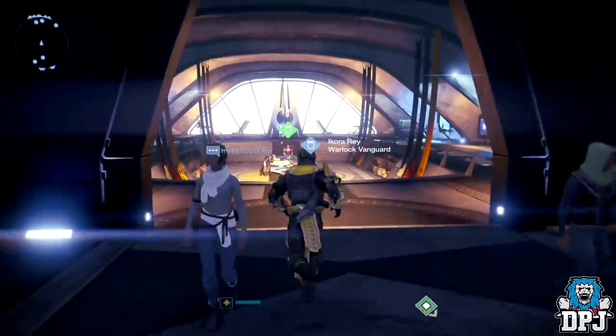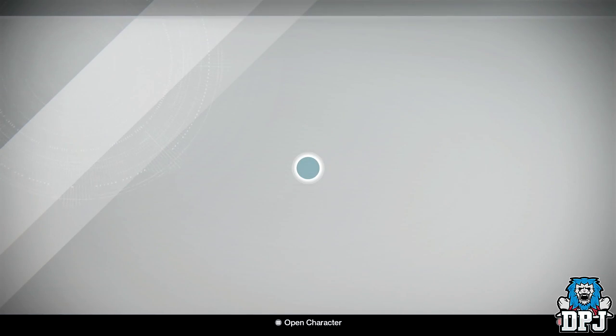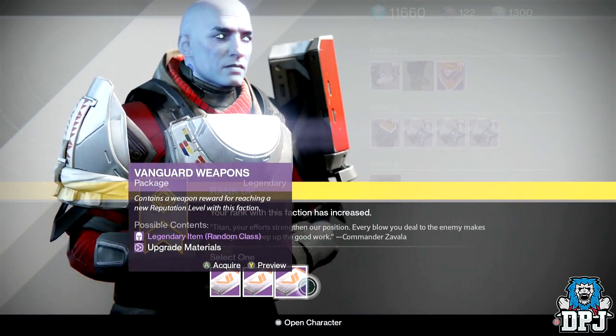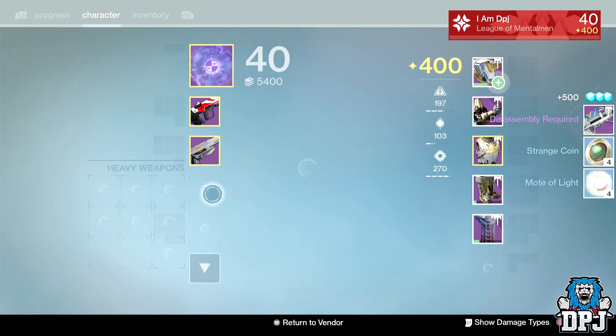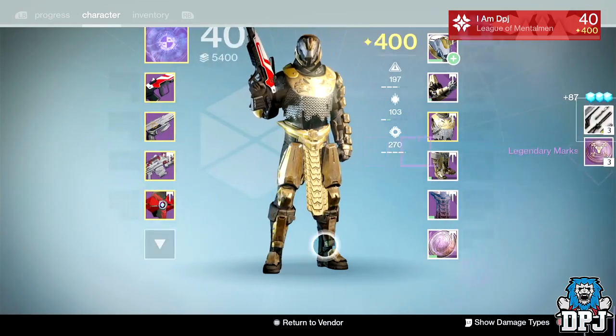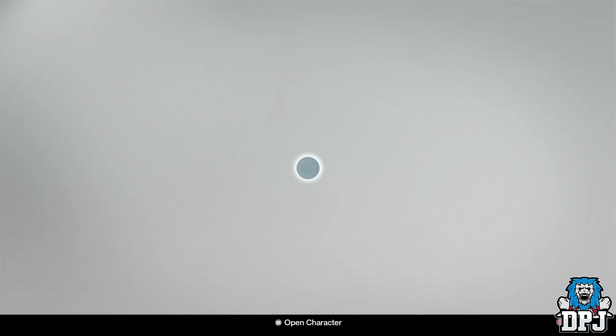Now we have my Titan's Vanguard rank 30. Come on, Saladin, give me some good stuff. Oh! Disassembly Required — damn right!